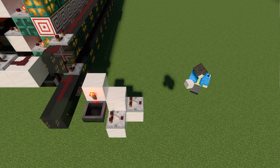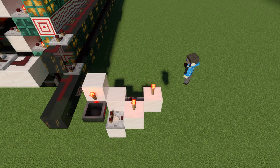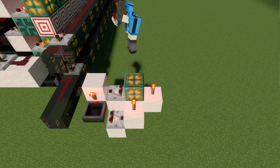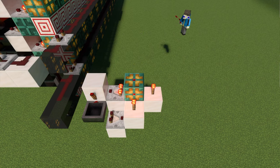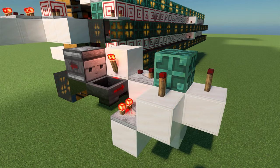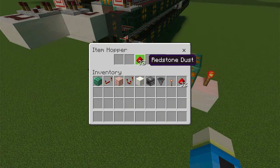Place a solid block with a redstone torch on top of it so that they can be powered by the comparators you just placed. Between the two redstone torches, add one last copper bulb and place a comparator on the block facing the block with a torch powering the hoppers. Now place an observer looking at this redstone torch. Once you add items to the hoppers, it should start sending a signal every X amount of time. I recommend either adding a stack of items plus one or just 33 items.